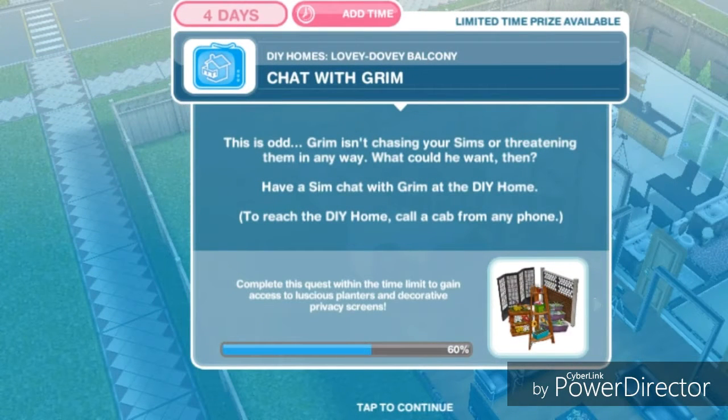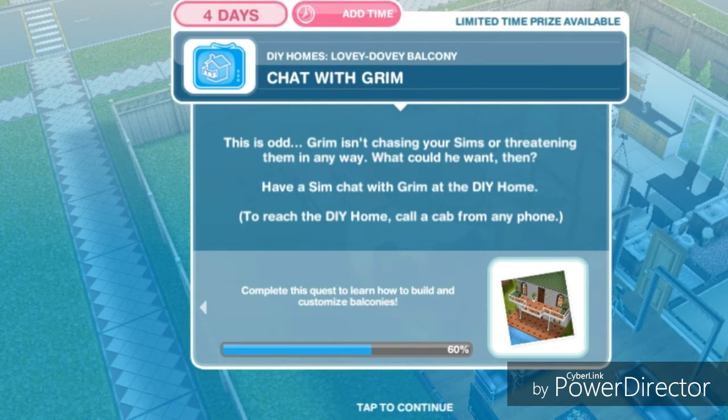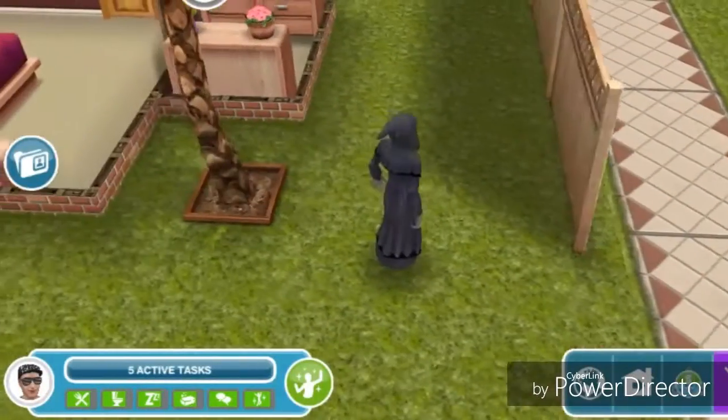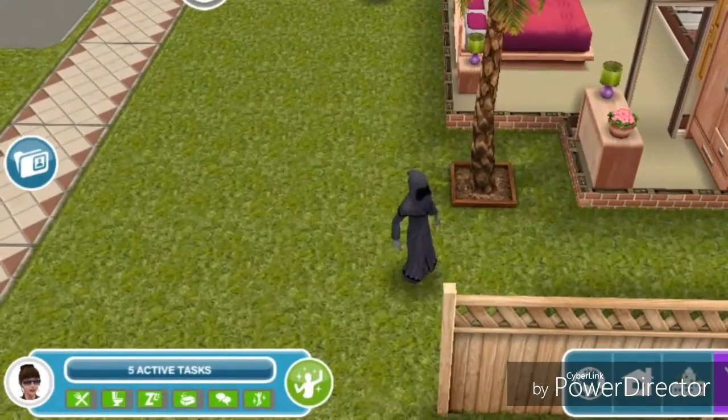Chat with Grim. This is odd — Grim isn't chasing your sims or threatening them in any way. What could he want then? Have a sim chat with Grim at the DIY home. Grim is right here in a black robe suit. We're going to chat for 45 minutes.